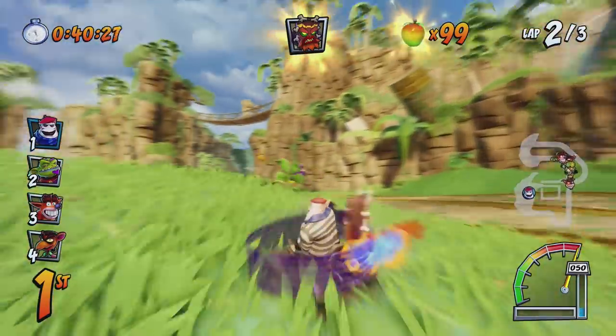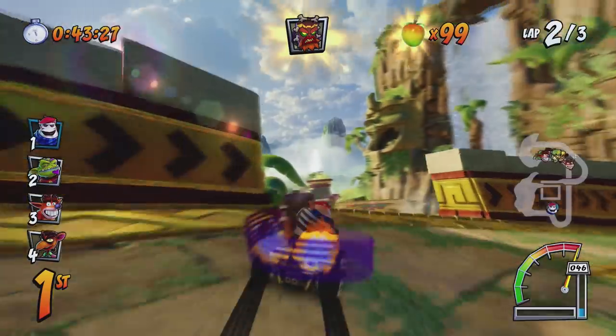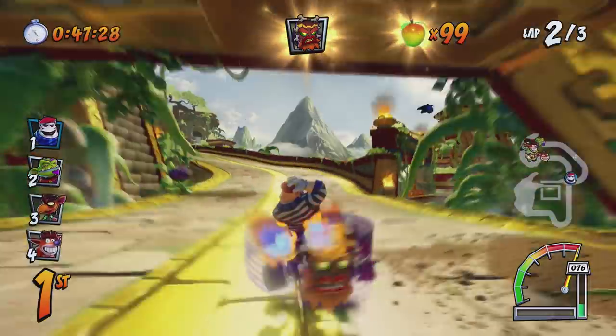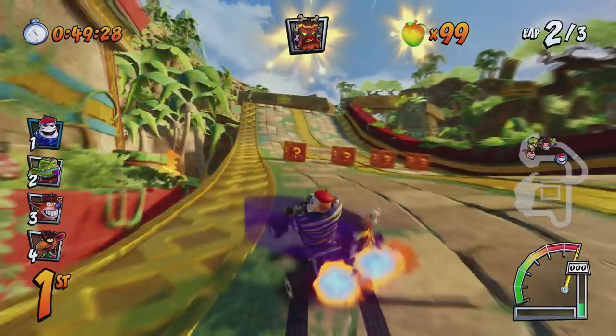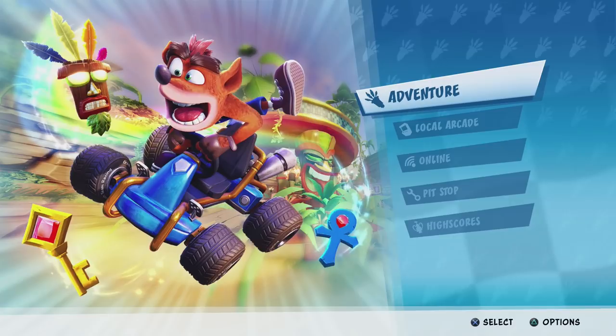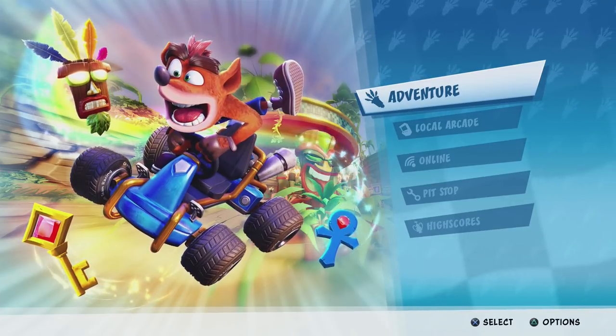However in Nitro Fueled none of those cheat codes will work. You need to unlock those characters the legitimate way — either by beating all of the bosses in Adventure Mode, beating the purple Gem Cup to unlock Fake Crash, or beating all of Entropy's times on all 31 tracks in order to unlock him.